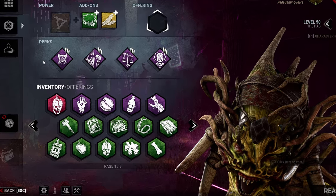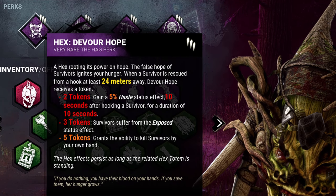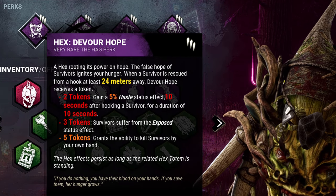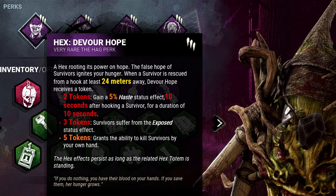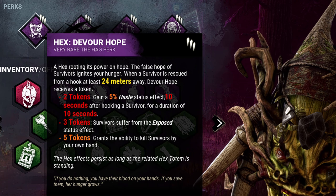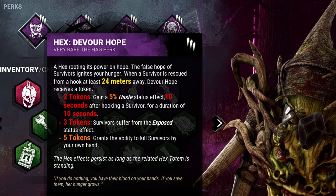Today's perks are as follows. Hex Devour Hope: whenever a survivor is unhooked and the killer is at least 24 meters away, gain a stack. At 3 stacks, all survivors are exposed, and at 5 stacks, the killer can mori the survivors.